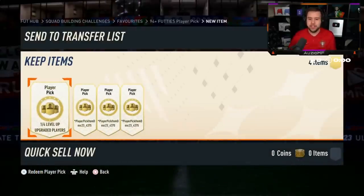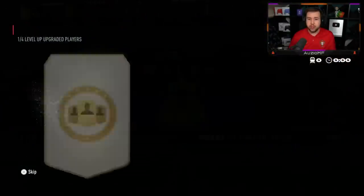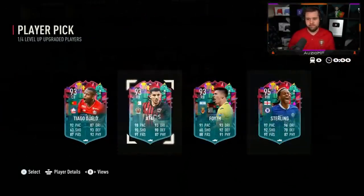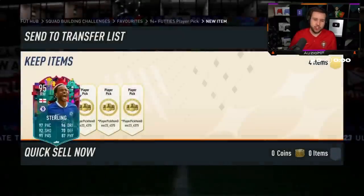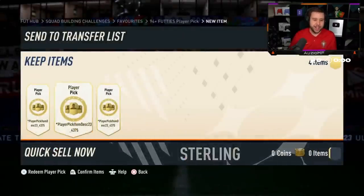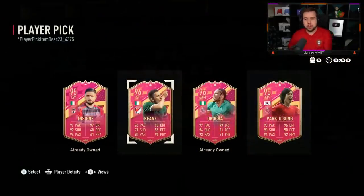Hey there you go - there he is! We've been looking for Alfonso and he's popped up finally. All three again - all three 94 pluses and a Level Up Player Pick. Level Up Player Pick first - we're seeing Sterling a lot. Atal as well - Atal used to be such a usable card. I had Atal in my team, he used to be so good because you could play him center mid or full back.